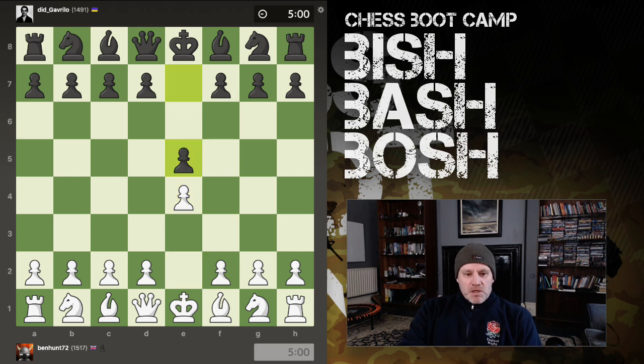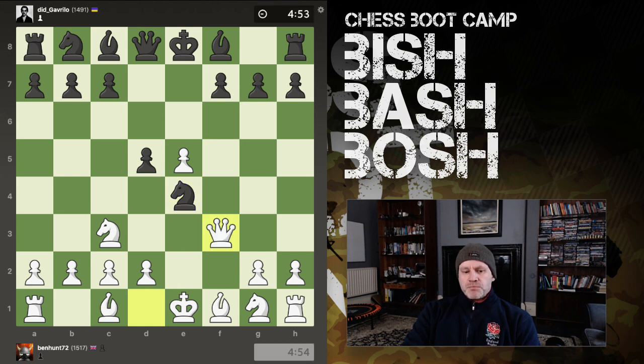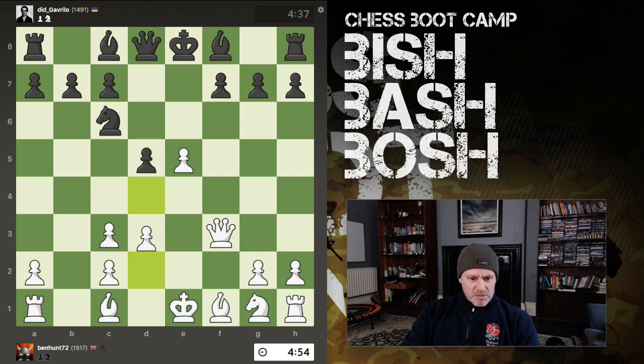We start the game as is traditional with e4 e5 — I'm playing the Vienna. We have the Vienna gambit declined with pawn to d5, which is the best move from black. We take, knight takes pawn, and I play the Paulson with queen f3. Knight takes knight, b takes — now you'll often want to play pawn to d4 if the bishop comes out, because it comes with tempo. Otherwise, hold fire: get the kingside developed, get the bishop out, get the knight out, get the king castled. We're going to focus our attention on f7. This is all about the bishops — the clergymen — so now I throw in d4.